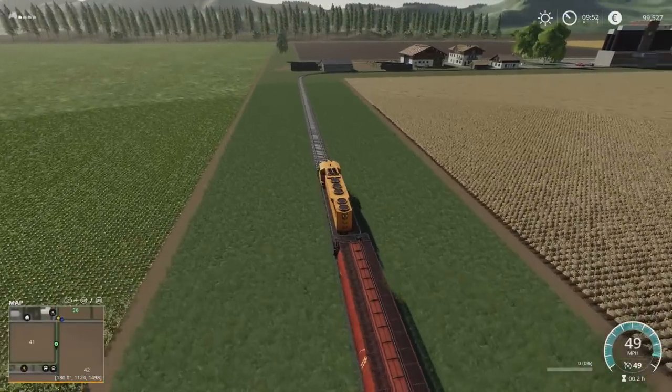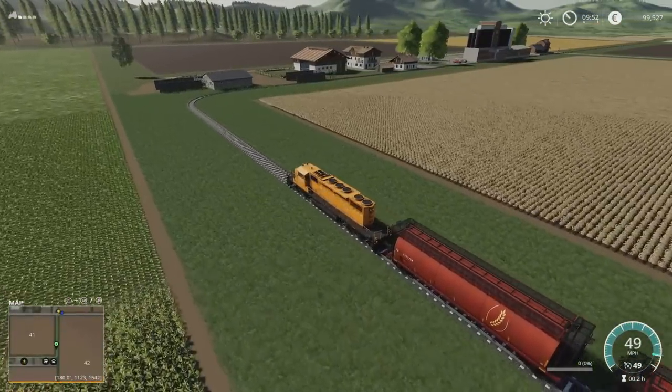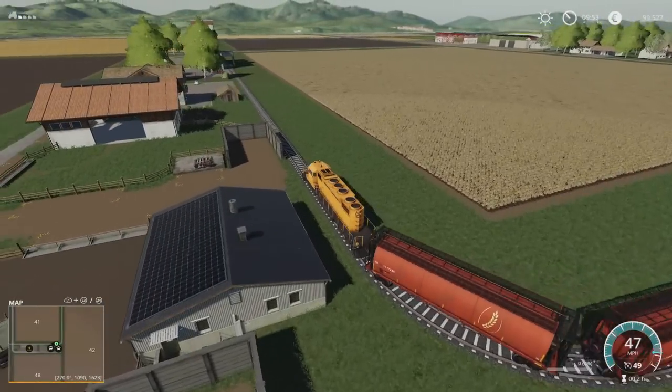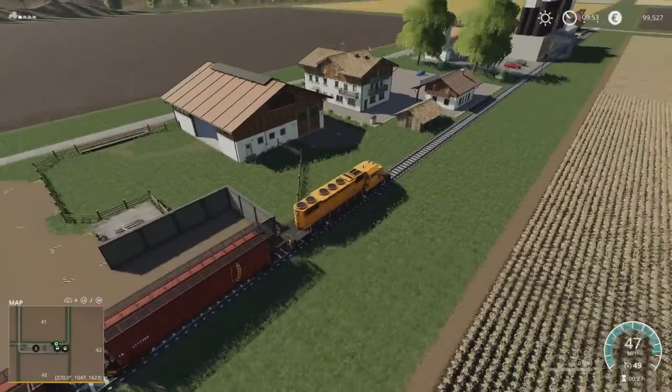We've got the pig pen and then the cow pen on this little stretch here. Standard triggers, like I say — the standard in-game ones, so the triggers are all fairly straightforward and easy to find.